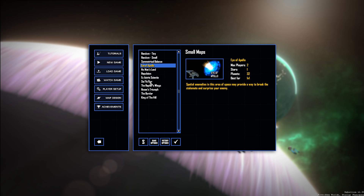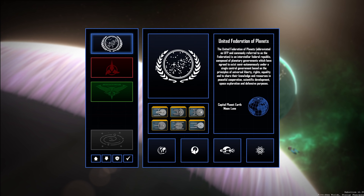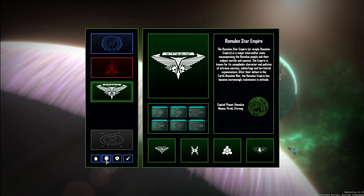Actually, we could do one of their custom maps. There's Stovocor — 'Only those who are worthy gain passage to Stovocor,' max players three. Should we do a three-player map and do all three factions? That could be cool. Let's do it — to Stovocor! We'll play on the Klingon map. We'll choose that map. We're going to play as the Federation. Here are the three factions: we've got the Federation, the Klingon Empire, and the Romulan Star Empire.